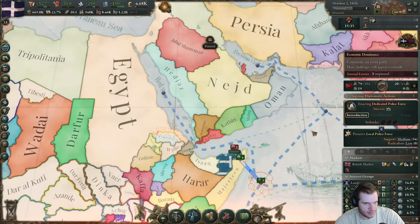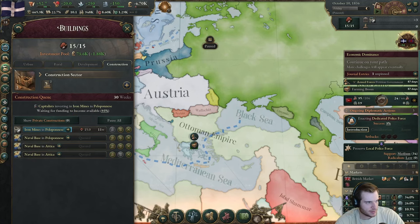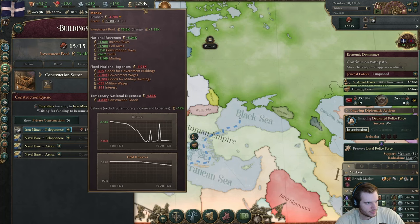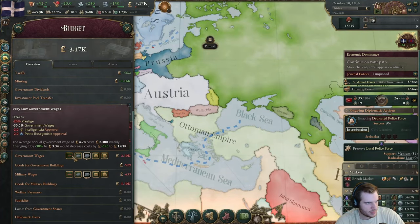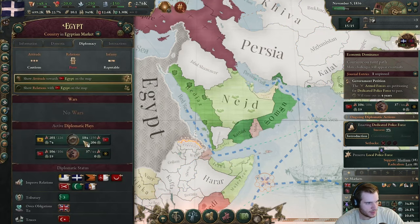We want our little invasion over here. We're losing a ton of money — I need to stop what I'm doing. Why are we losing so much money? It's just construction. Let's raise our taxes and lower the government wages for now.